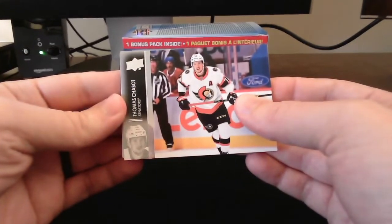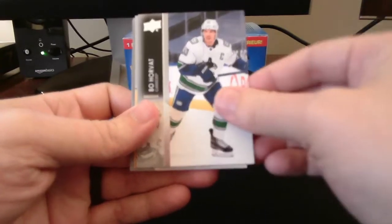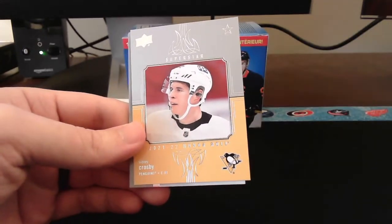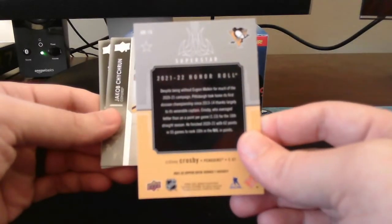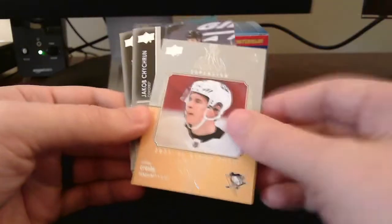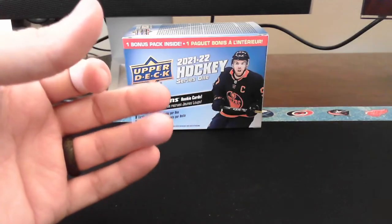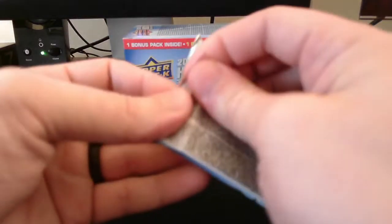Pack number four here, past the halfway point. Starting off with Tyson Jost. Looks like we get one of those Superstar Honor Roll cards - and it's a Sidney Crosby Honor Roll! Very nice. I'll put that with the stack over here. Looks like we got a Sidney Crosby box - as a Caps fan, not really into it, but still a great player. Still a solid player.